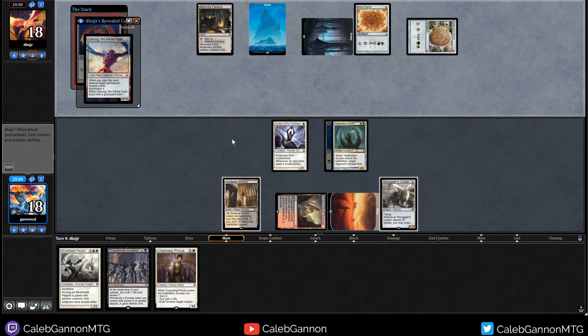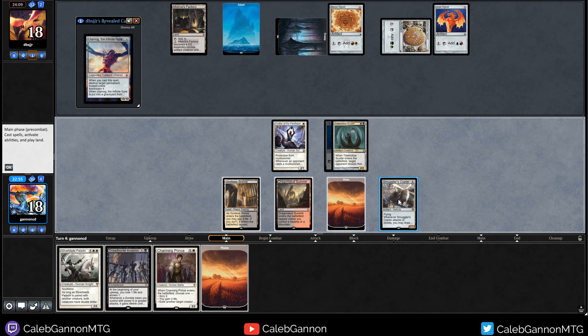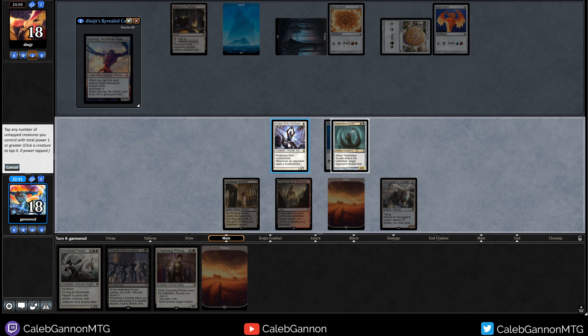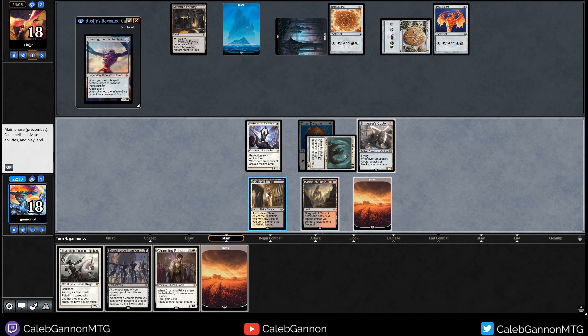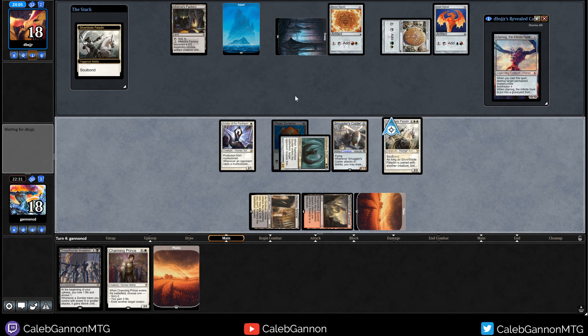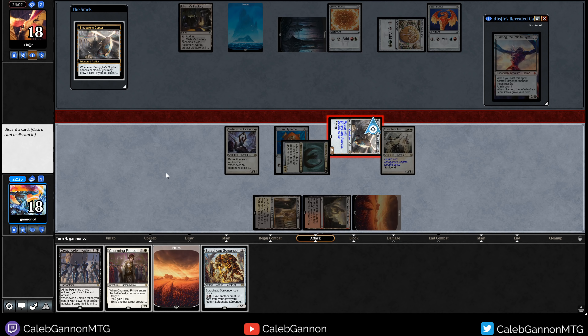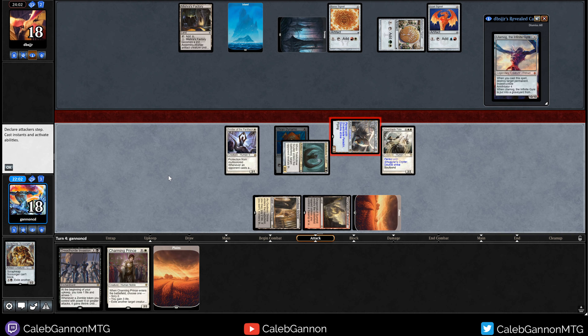Stop playing stuff. Okay, I can work with that - that's a lot of manas. Planes was absolutely perfect. I can go Dreadhorde Invasion. Actually, maybe Planes wasn't that perfect, because I'm probably just going to play Silverblade Paladin. So I'm going to crew with the Tide Hollow Sculler. Then we play the Paladin - Soulbond with the Copter. And I'm just going to attack for 6 in the air. Definitely loot. I can discard a Scrap Heap. I'm wondering, like, do I even care about Dreadhorde Invasion at this point? This Planes will let me double spell next turn. I'm going to discard Scrap Heap - that's such good value. I will play this land.